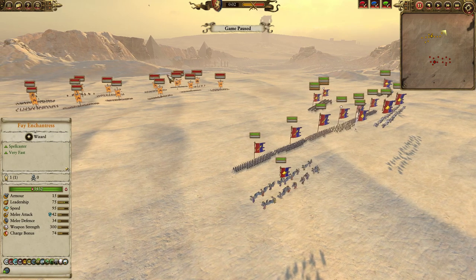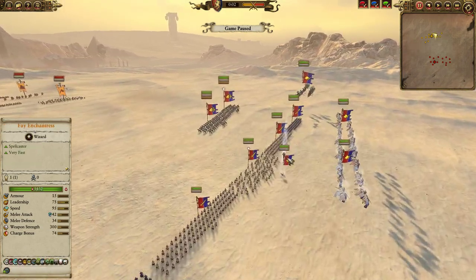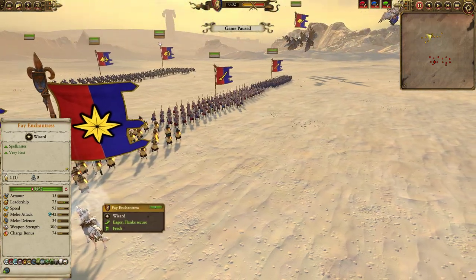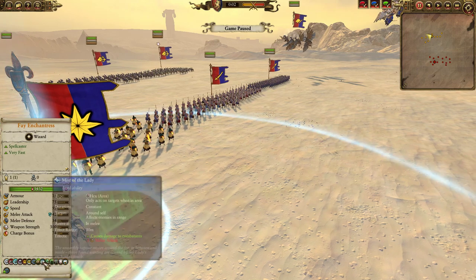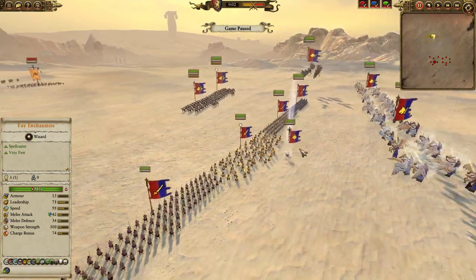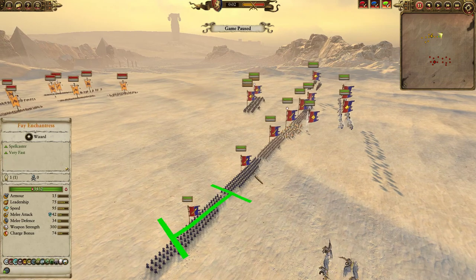Plus being able to sort of isolate and pick off individual cavalry would be a huge boon. Going over this build: for my lord, I decided to roll with the Fae Enchantress. You obviously want Lore of Life with a lot of cavalry, and she provides that. So we've got Earthblood, Regrowth, Mist of the Lady, Lifebloom, Chalice of Potions, Favor of the Fae, and Arcane Conduit — the full lineup. For our main line, it is simply three units of Spearmen-at-Arms, because we needed some width.